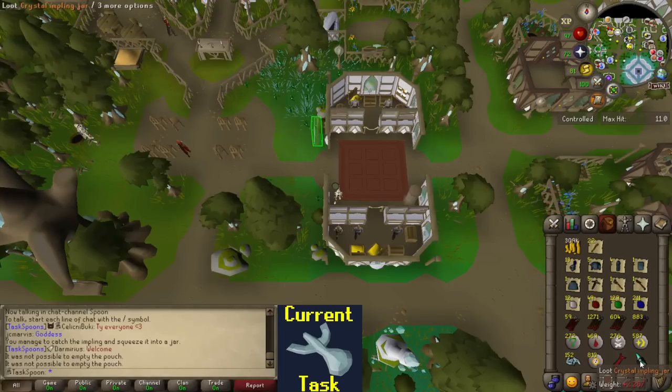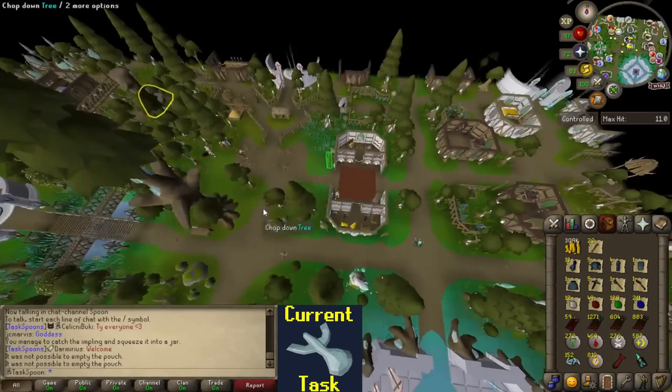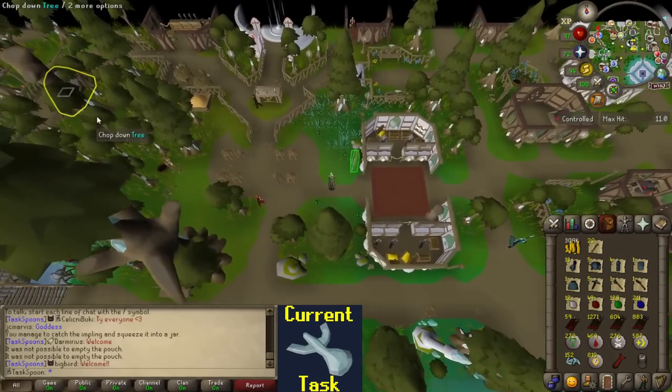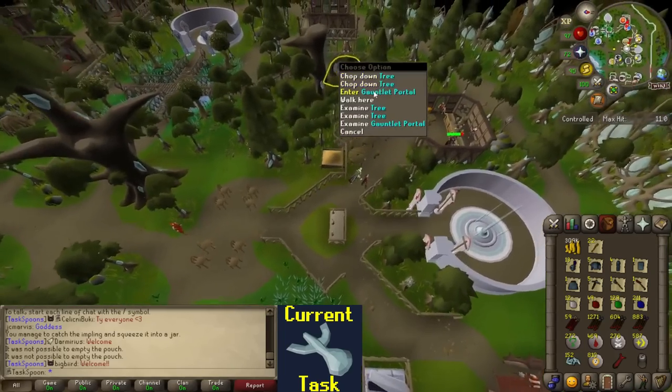Got myself another crystal impling here. Pretty much every time I finish a Gauntlet, I loot the chest and then go outside and check if there are any crystal implings around. Hopefully I can get the Elven Signet passively - maybe right now. Okay, never mind. But yeah, if you ever see me include a clip of opening a crystal impling, that's how I got it.